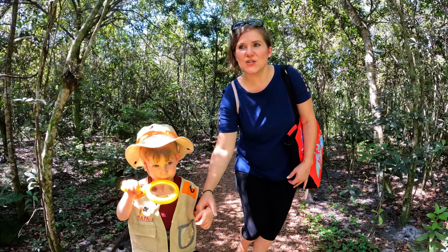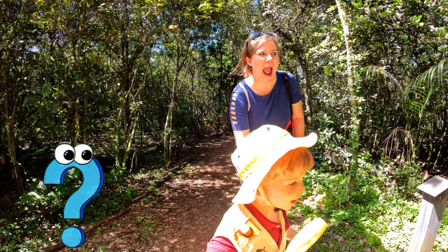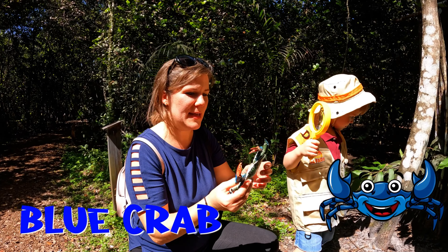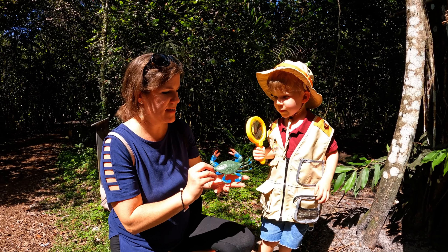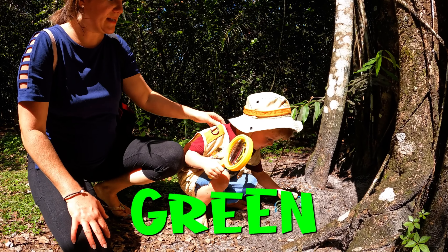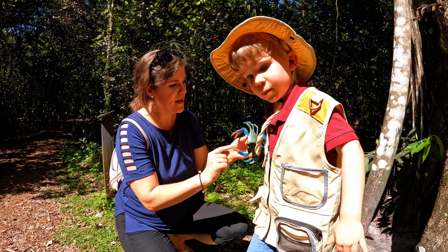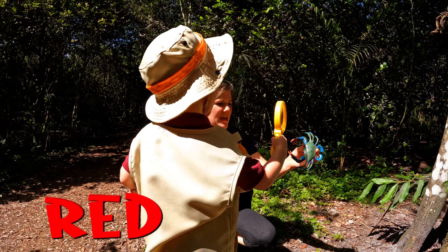Jake, do you see anything blue? I saw it. What's that? A crab? That's a crab. This is a blue crab. So the females often have the red tips here. Jakey, what color is the crab's body? Green. Green, that's right. And in Spanish, what is the color green? Verde. And then this is blue — azul. And the crab's pinchers here, what color are they? Red. Red, that's right.